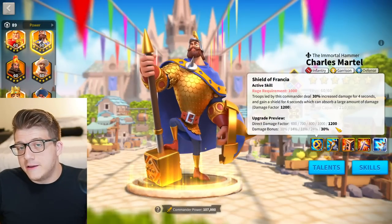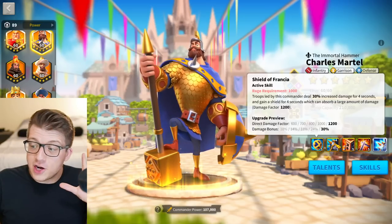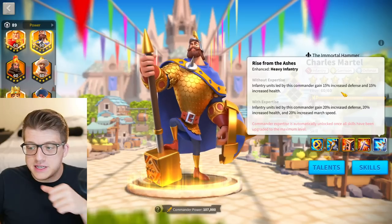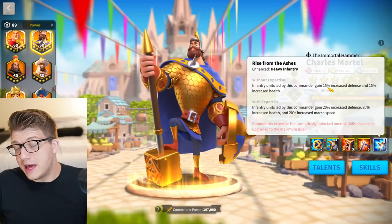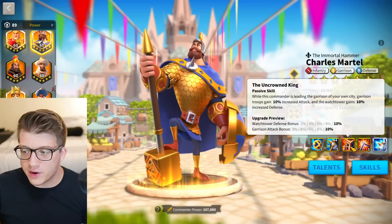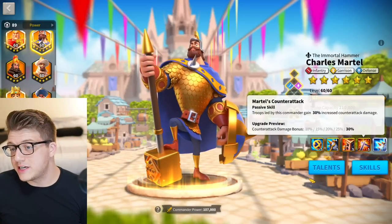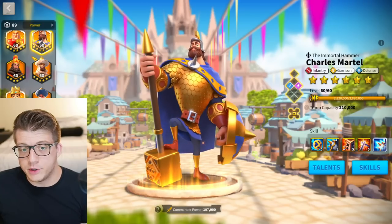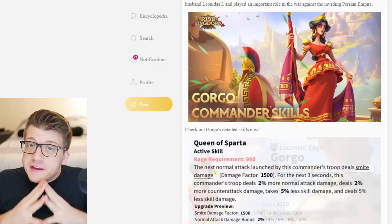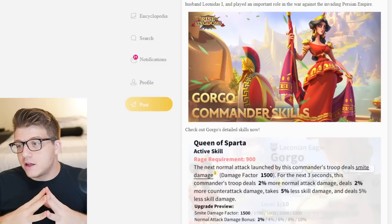The final honorable mention is Charles Martel — the tried and true OG infantry tank from the gold keys. He has a nice shielding factor and a 30% all-damage bonus for four seconds, which is insane. At 5511 you also gain 15% defense and 15% health — the 30% tankiest stats for infantry — plus 10% more counterattack damage. Don't use universals, but he is a solid honorable mention.